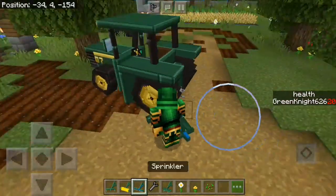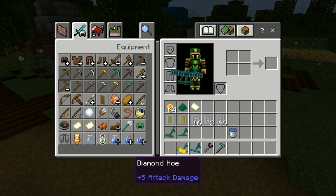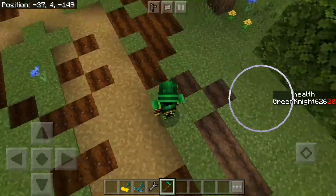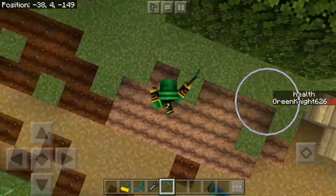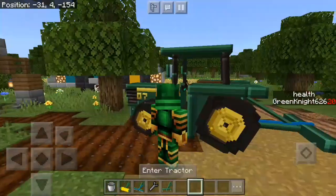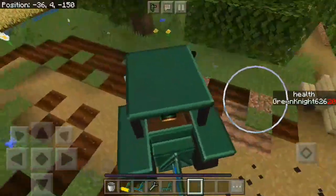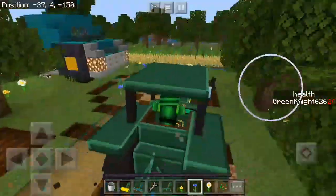Next we're gonna try the sprinkler, and this basically waters the dry dirt - I'll just call it planting dirt. For the sprinkler you're gonna need some water. Just crouch down and then with your water bucket, click 'water tap' or 'water supply.' This works on Bedrock also. And if I'm not mistaken, this add-on is actually inspired by - or came from - Java. The models just look so familiar to me.